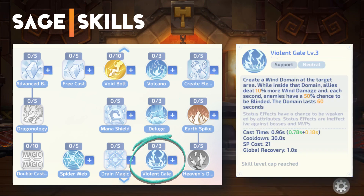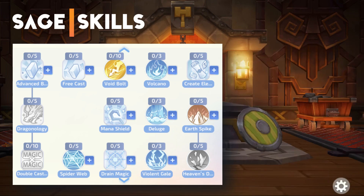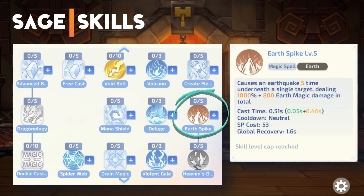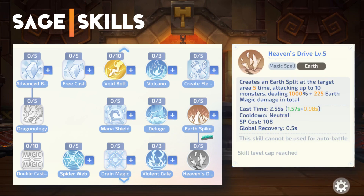Violent Gale creates a wind domain that increases wind damage and blinds enemies inside the domain. Create Elemental Converter allows you to craft Elemental Converters. Earth Spike casts a single target Earth Elemental skill. Heaven's Drive casts an AOE Earth Element skill.